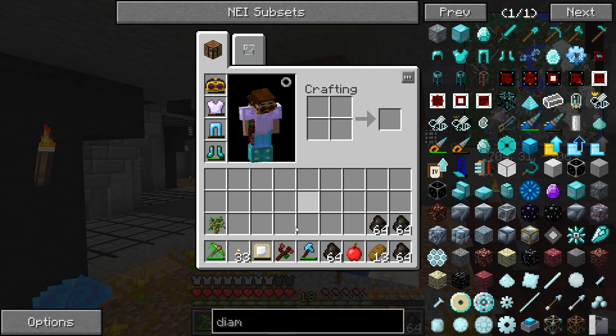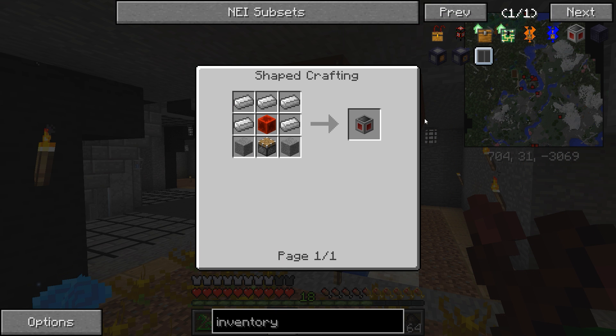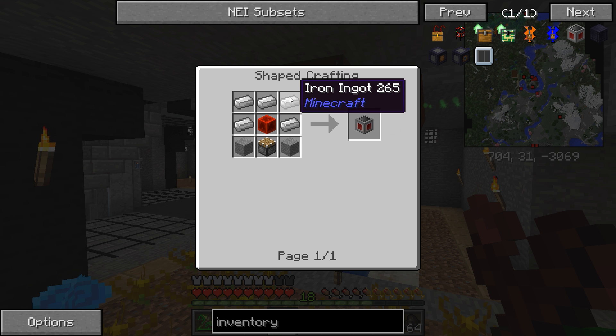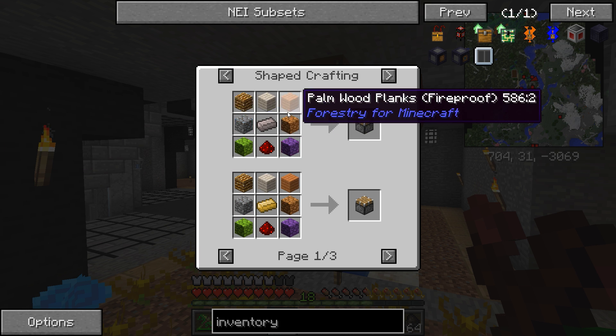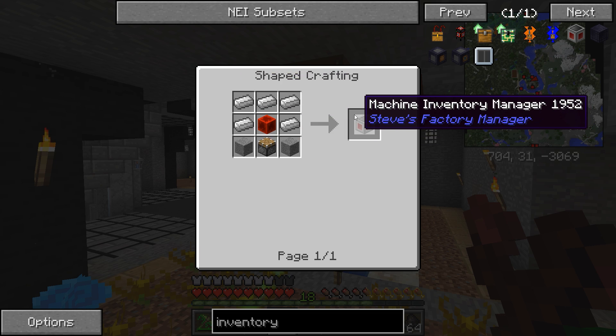Now to make the Inventory Manager, let me go ahead and show you guys that real quick. All you need is two pieces of stone, a piston, a redstone block, and some iron. The redstone block — you just put nine redstone in the compressor and it'll make it. The piston is vanilla, most of you probably know how to do that. Then you just combine all that and you get the little Inventory Manager.